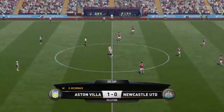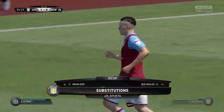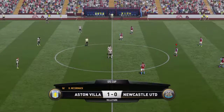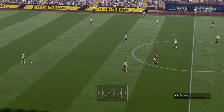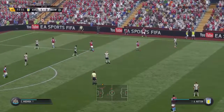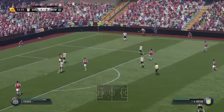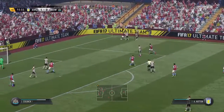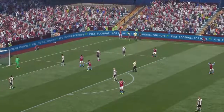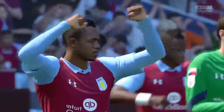Can Villa hold on this time? Villa are making their last change — Jordan Ayew comes on for Jack Grealish, and Villa will move to a 4-1-4-1 formation to try and close out the game. Villa have the ball right down the end where they want it, with Alan Hutton trying to shield it and waste some time. Great play by Alan Hutton — and that's the final whistle! Villa have beaten Newcastle United and advanced through to the second round of the English Football League Cup.